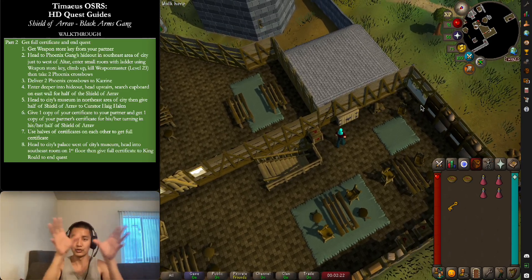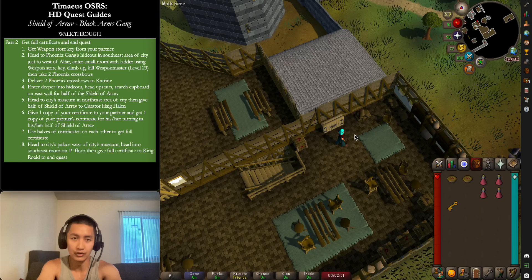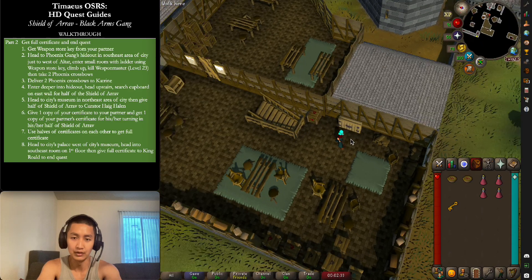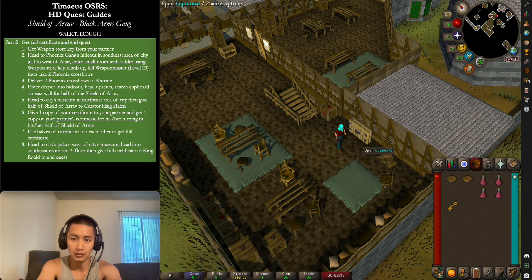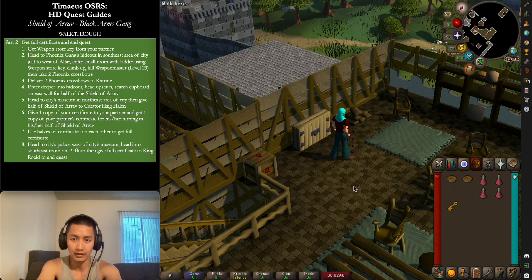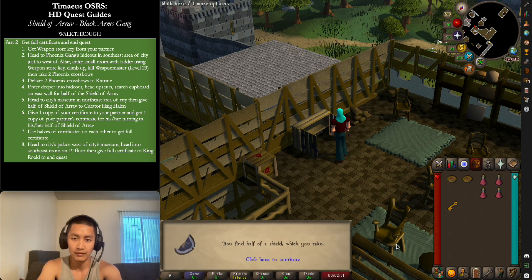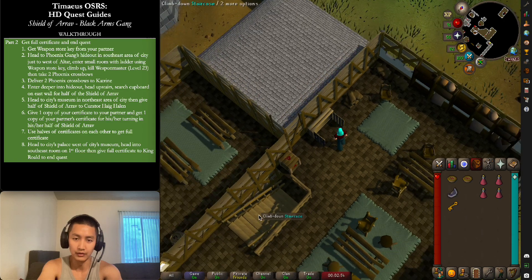The shield is broken into two halves — one gang has one half and the other gang has the other half. The half that the Black Arms gang has is inside a cupboard up here. Open the cupboard and search it to get your half of the shield.